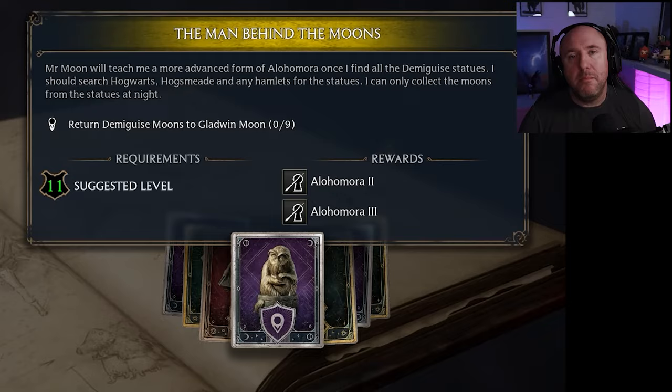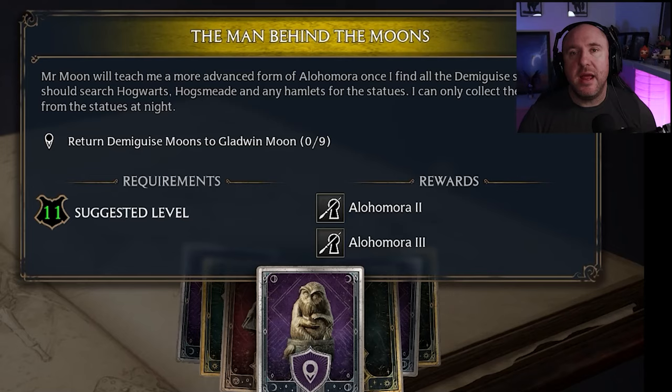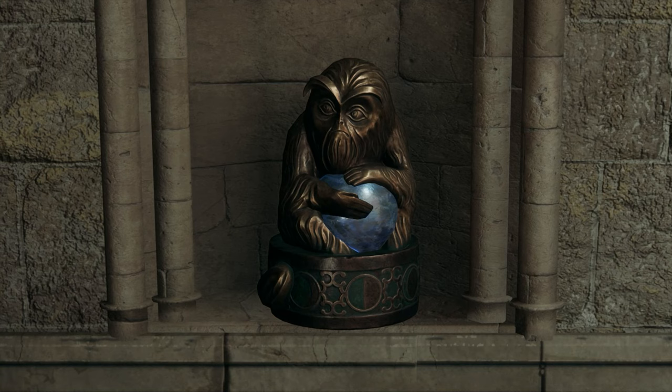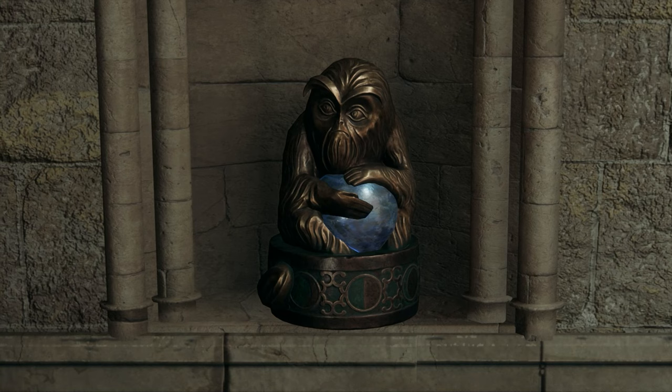You get those by completing a quest called the Man Behind the Moons, in which you need to collect 9 moons from the Demiguise, and then another 13 from the Demiguise. Once you've got those, you will then be able to unlock all locks. There are actually more Demiguise on the map, but all you'll need is 22 in total.